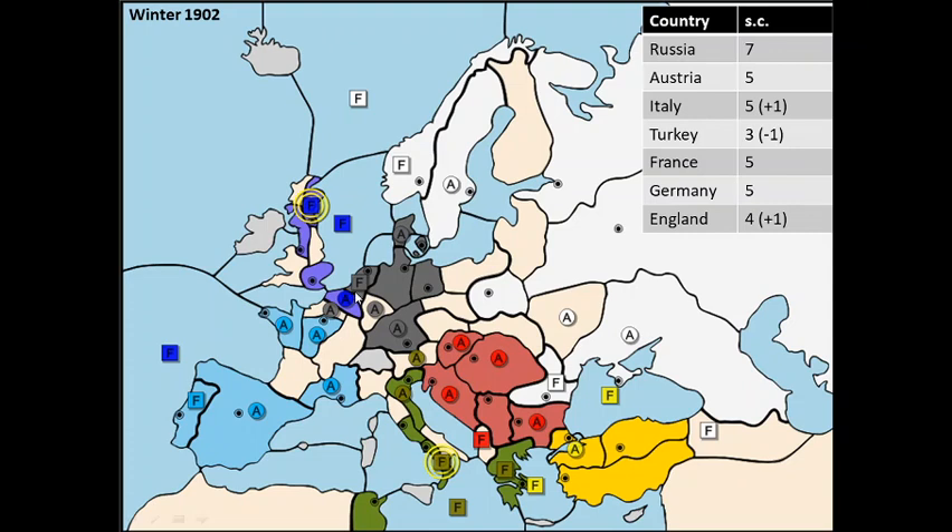England is finally getting his build in Belgium, so he's building a new fleet in Edinburgh, which causes me some problems because I wanted to attack him. At the same time I've seen that Italy and Turkey have allied and taken Greece from Austria, which is a dangerous development. I don't want Austria to die — I like this Germany-Austria buffer for me to be able to fight both Turkey and England.